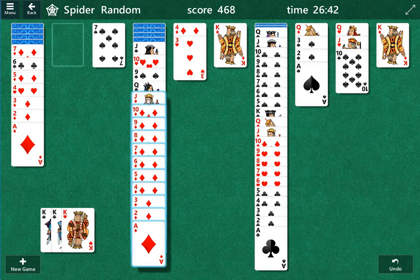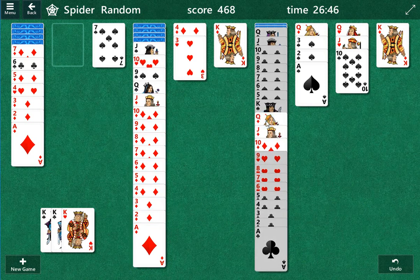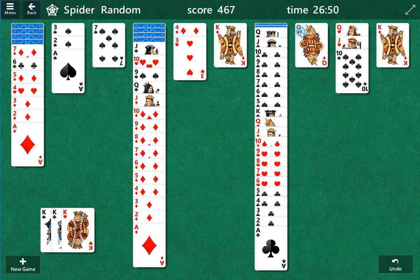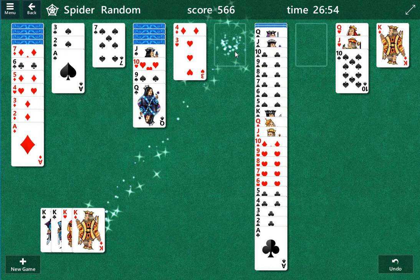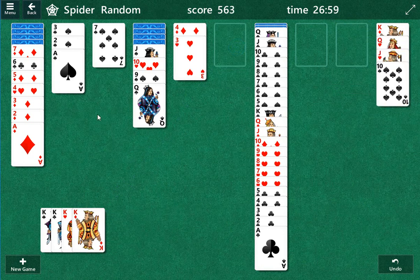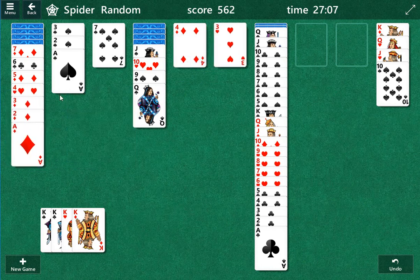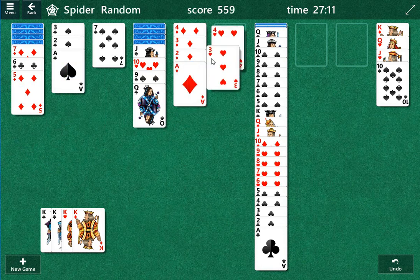We need a queen of diamonds which is buried. We also got a queen of diamonds here. We don't try to take an easy route. Now we can move this over so we'll have three columns open. And then I believe there's a king — yeah, we'll see, there's a king out there. Just try to get more consolidation as always.